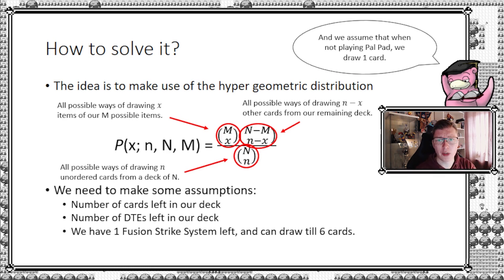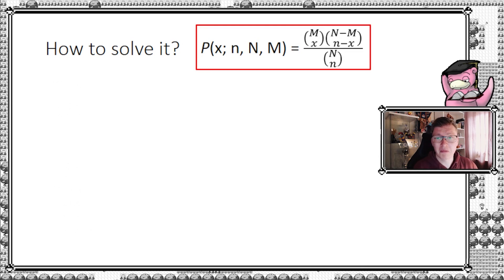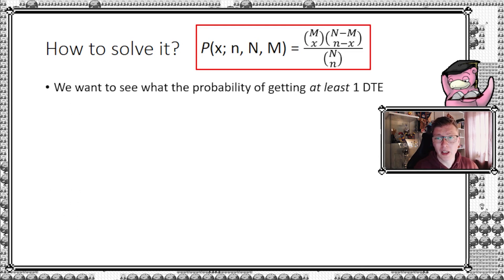The scenario is: I could draw one card with Fusion Strike System now, however I have a Palpat in hand that I can burn. If I play it, I need to shuffle at least one supporter back, but I can now draw two cards — though my deck size just increased by one. How does that change the probability? We can also compare: what if I shuffle two back? Is that still a good idea? Does it still improve my probability of hitting the DTE?